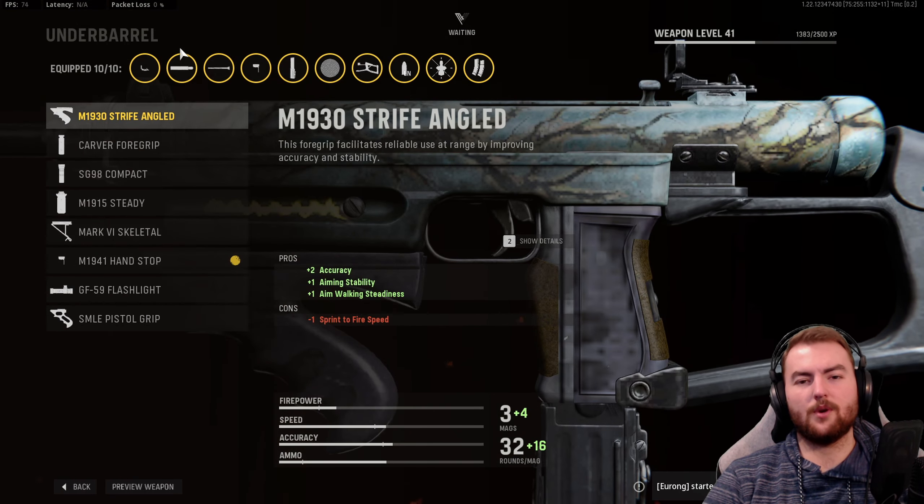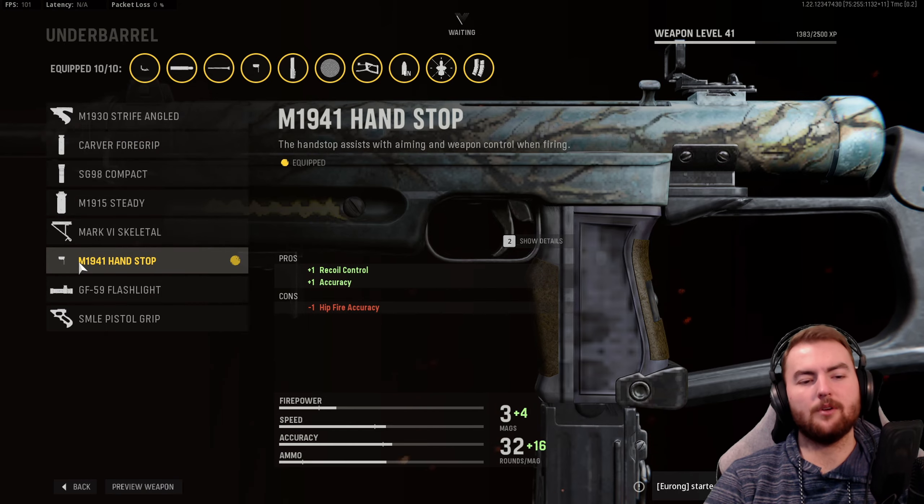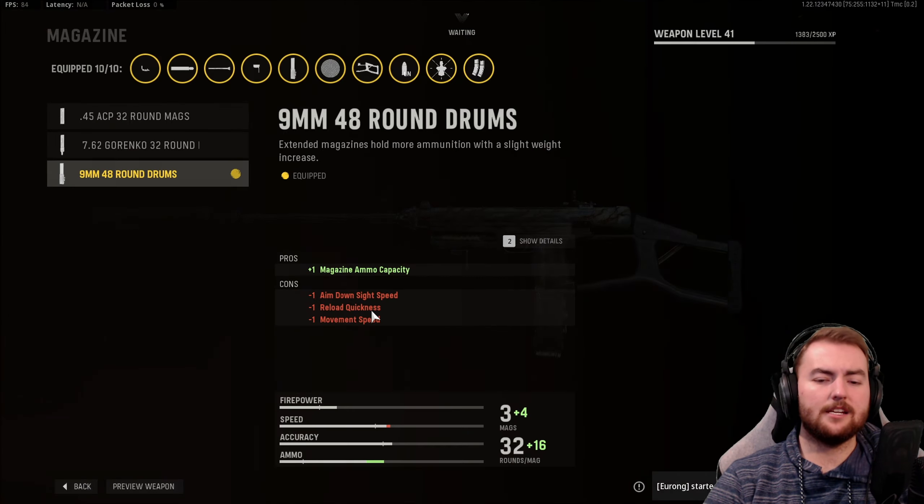Under barrel, you can pick and choose whatever you prefer. You can take the Carver Fog for Recall Control and Hipfire Accuracy, but I like the M1941 Handstop for recoil control and accuracy. In the magazine, you'll typically just want to run with the 9mm 48-round drum, which basically just gives you more bullets to fire.